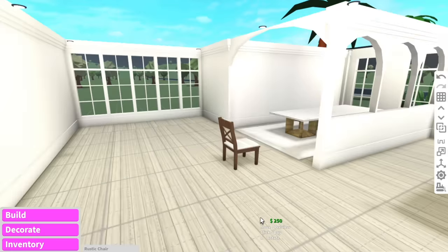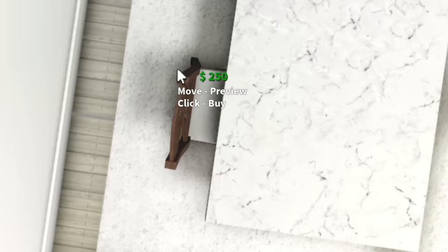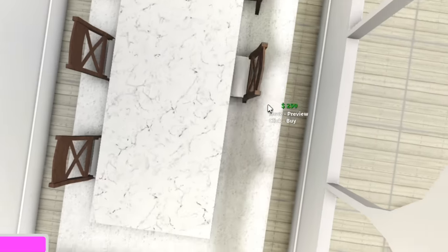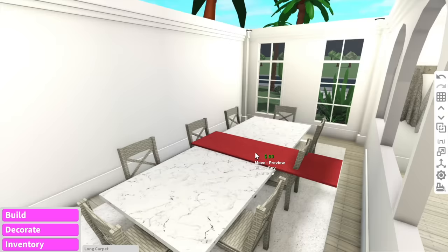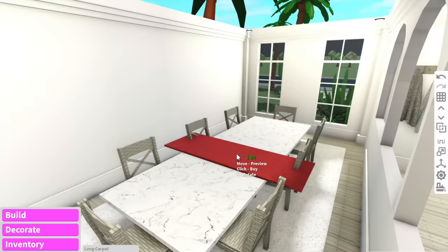Chairs. If I kind of hover my mouse over the table, the chairs automatically go into the table — so is that cheating? Maybe. I wanted to have a long carpet along the dining table, but I can't.